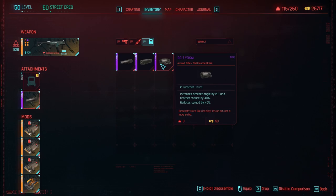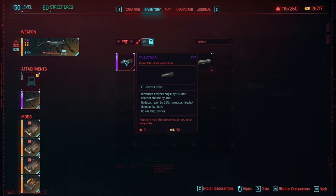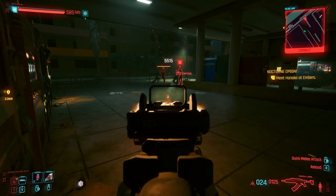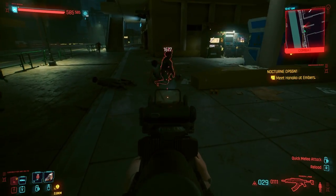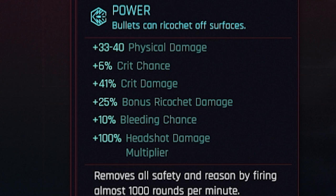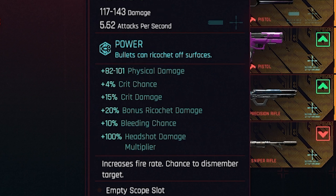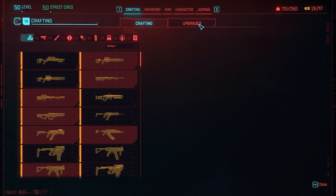On the assault rifle and SMG, there are two specific muzzles I'm going to be using: the RC7 Tsar and the RC7 Strogi — I can never pronounce anything in this game. Both of these muzzles increase Ricochet damage by 100%, which is pretty solid. All guns come with a base Ricochet damage: SMGs are at 25%, assault rifles at 20%. If your gun isn't at that max level, it's because you haven't upgraded it all the way in the crafting tab.